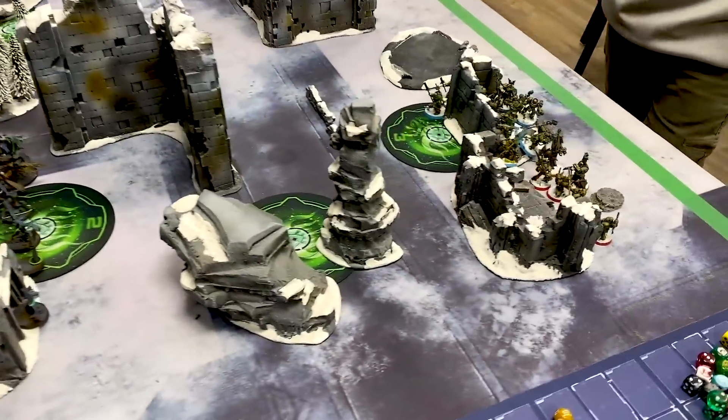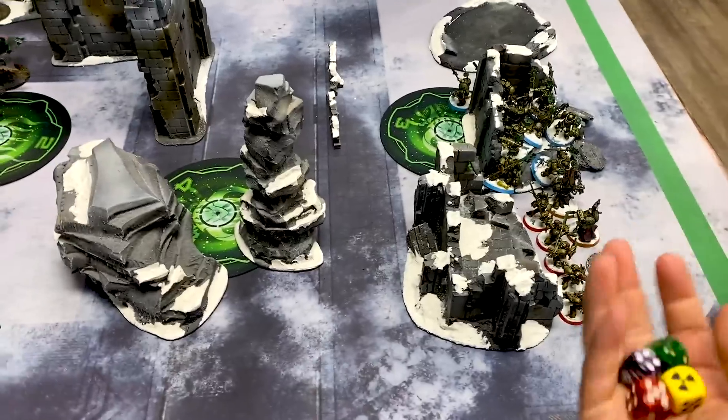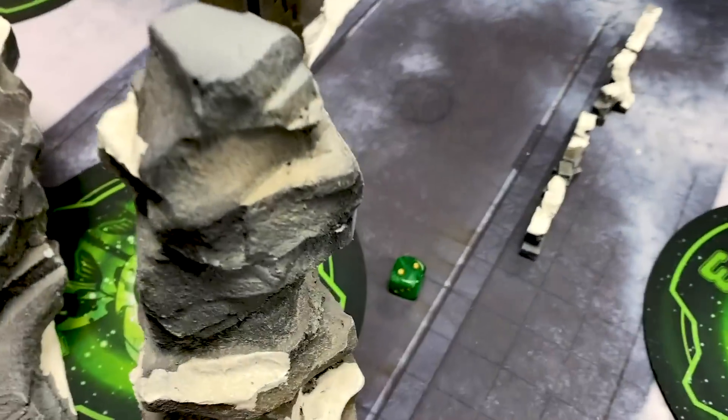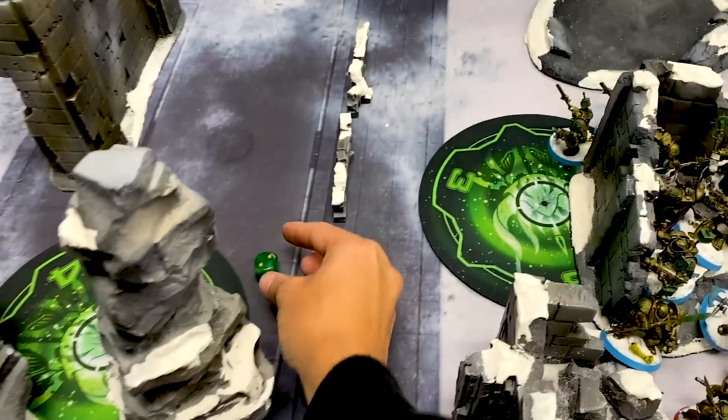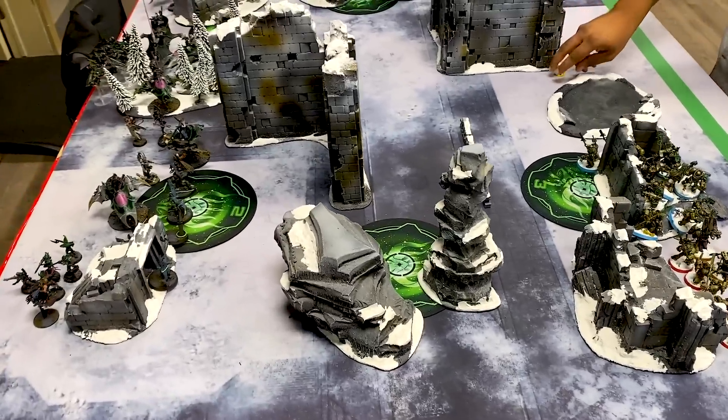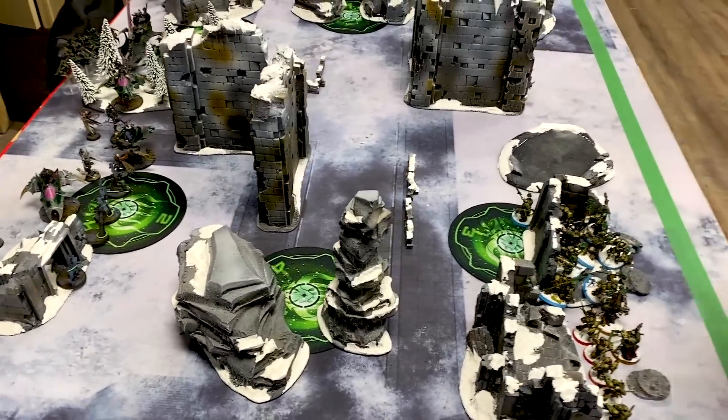Let's roll to see who goes first. The Drukhari roll a two, Grey Knights roll a one. I will gladly take the first turn. Turn number one for the Drukhari - good luck, Hamza.